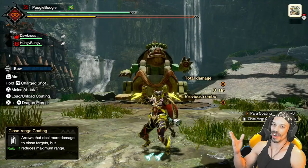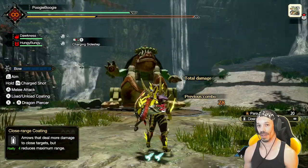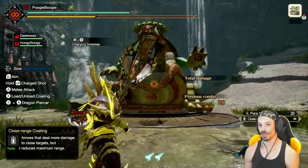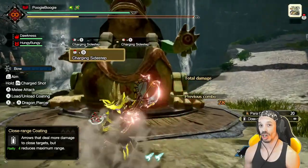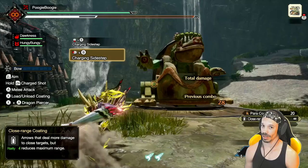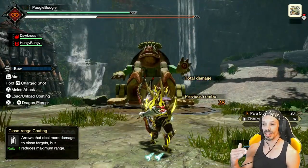One skill is called the charging sidestep. You do this by having your weapon out, holding down ZL, and using the left stick plus B. The charging sidestep has some evasion possibilities and you can charge step in four directions: forward, backward, left, and right.